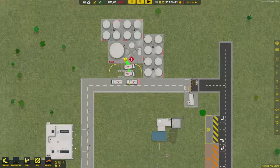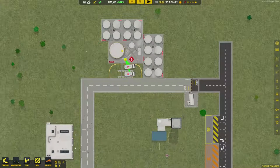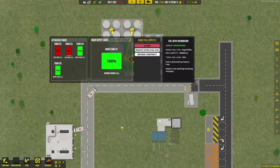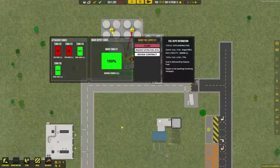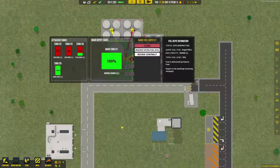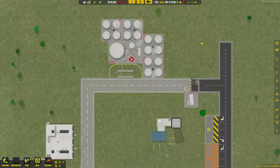And here come our fuel trucks — I said five but it's actually six, sorry. They should line up behind each other. We've already drained most of the fuel from our attached tanks, so we've got plenty of fuel — cool.